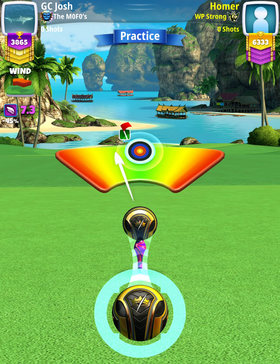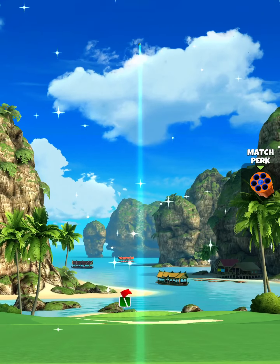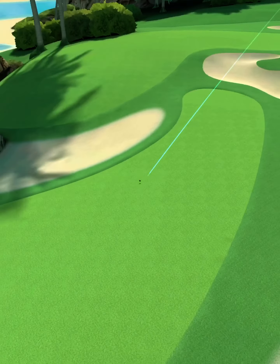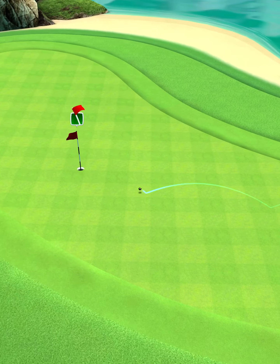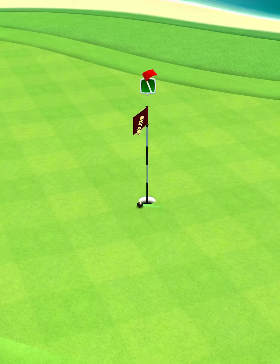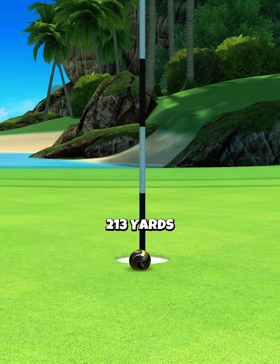Then we center the ball and hit perfect. The ball is going to land on the fairway short of the green, bounce up on, and we're going to just scoot past the left edge of the cup. So very close.